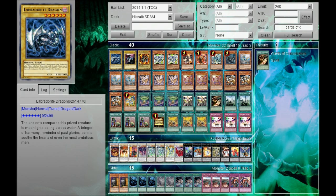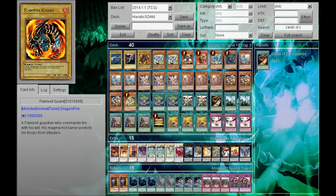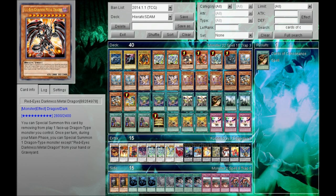For the vanilla monsters, we have Labradorite Dragon, a level 6 Dragon Tuner Dark, as well as Galaxy Serpent, a level 2 Dragon Tuner, and also the Flamewal Guard, a level 1 Dragon Tuner. We have to run the two mandatory Stardust Assault Modes.